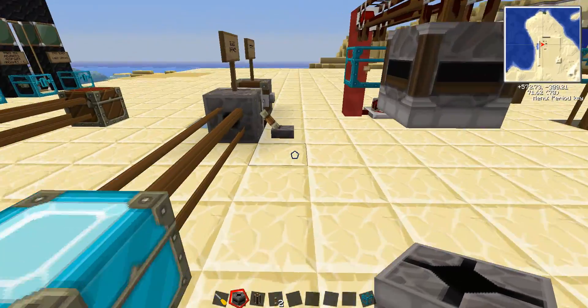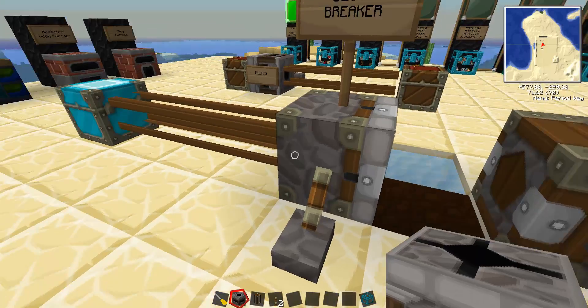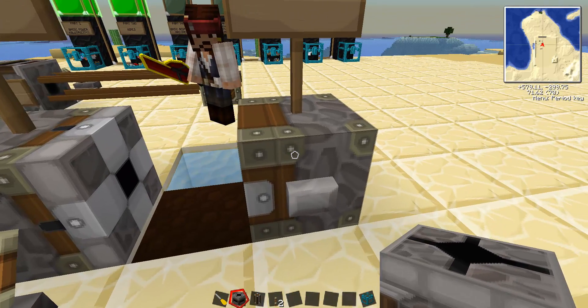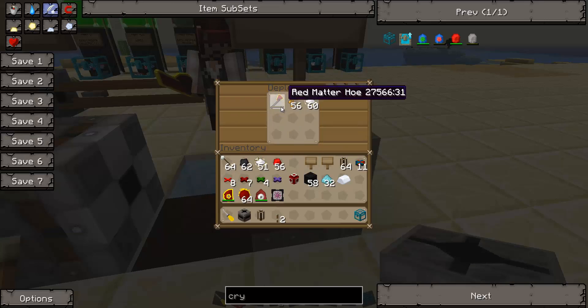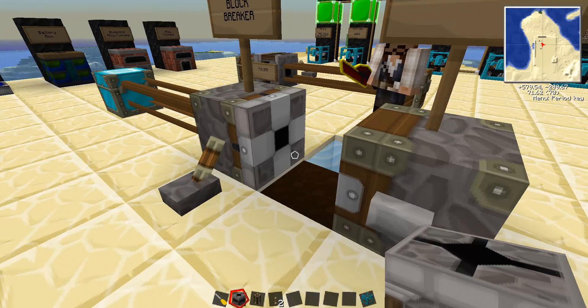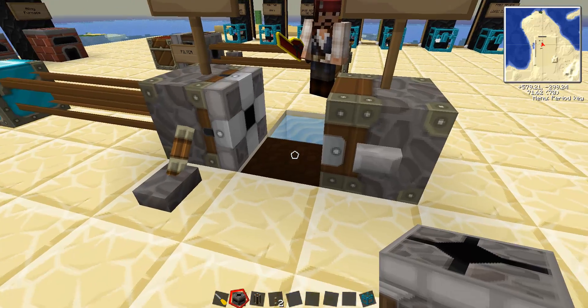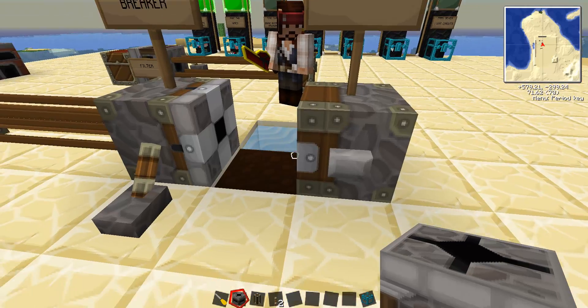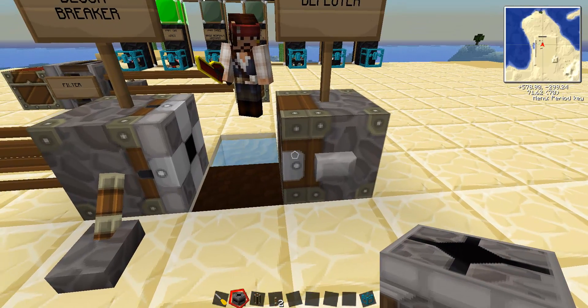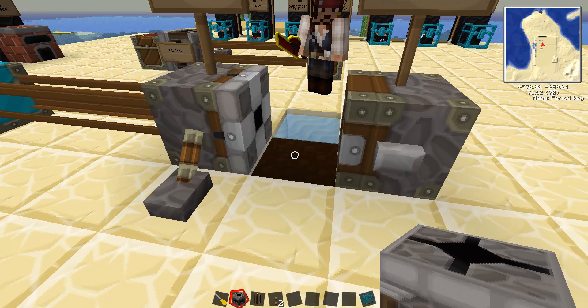Up next is our deployer and our block breaker, and we have a very basic farming rig set up here. What a deployer will do is use an item that's in it — for example, we have a hoe, some seeds, and some bone meal. It'll use them in order: first redstone ping it'll use the hoe, second time the seeds, third time the bone meal. It uses them exactly the same way a player would. If you have seeds and hit the ground, it plants them. If you're using a bucket and hitting a block of water, it will swipe the bucket into the water and replace the empty bucket with a full one.